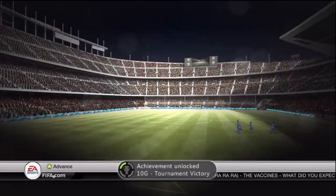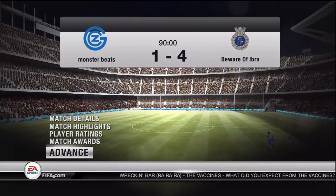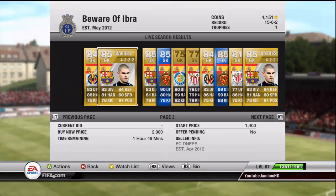We get the 10G achievement for winning the tournament — 1,900 coins, 2,546 in total. We're going to advance.